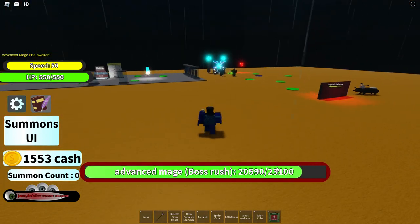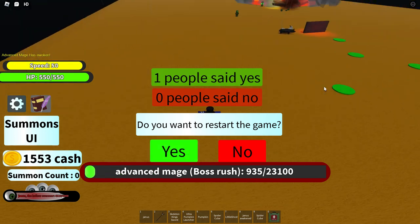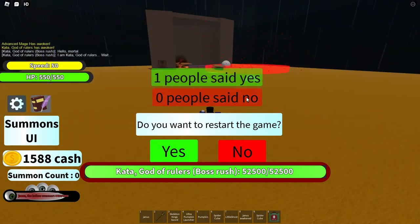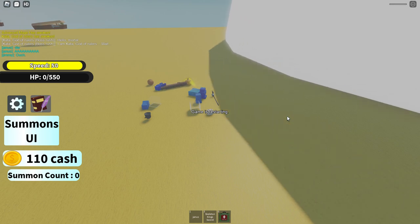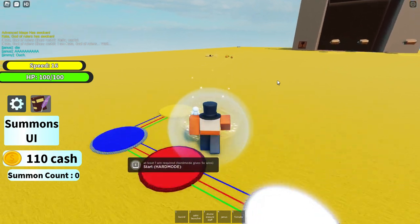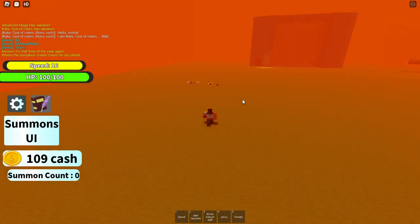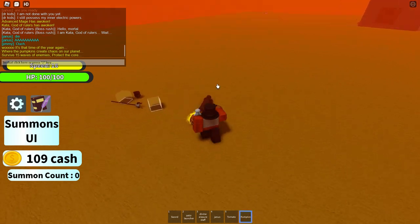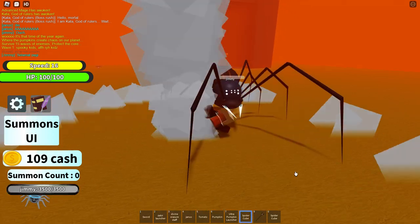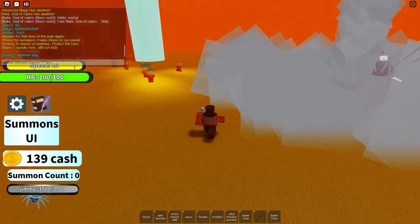That's basically the showcase of all the items Janus has. How you get them is by beating Halloween mode. There's one win required, so you just gotta get over there - the orange one, or pumpkins. That's today's video. Thank you guys for watching and I'll see you in the next video. You just gotta do these 15 waves. Thank you guys for watching, see ya.